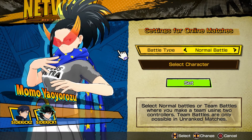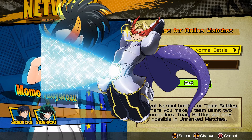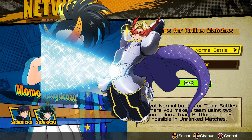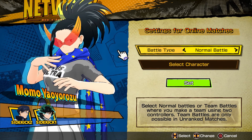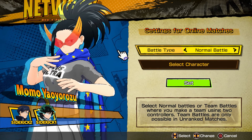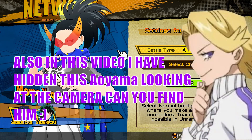Welcome back to the channel. Today we're going to be taking on the Yuga Aoyama challenge in My Hero One Justice 2 Online. We're going to be doing this challenge in unranked mode because ranked is still down on Xbox, so I can't do anything about that until I fix it.